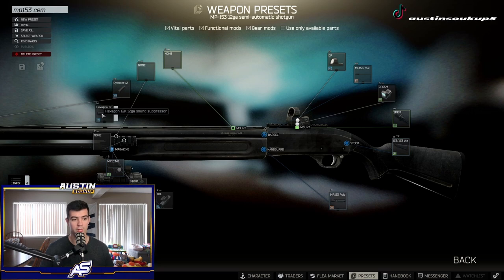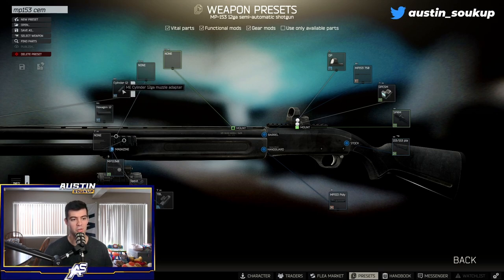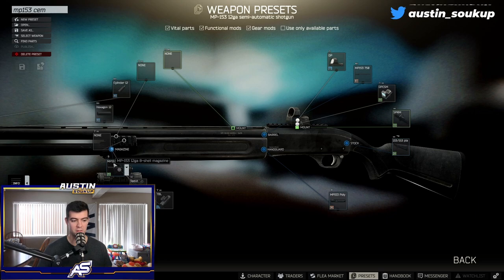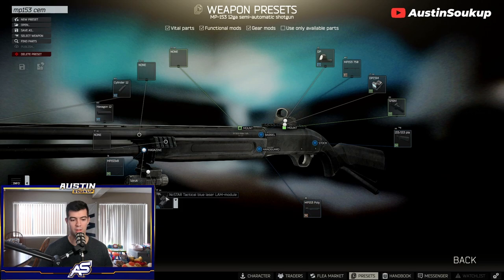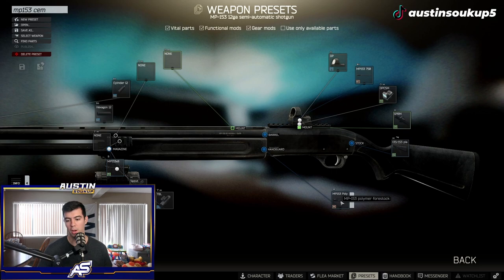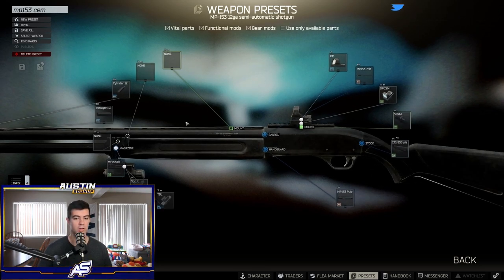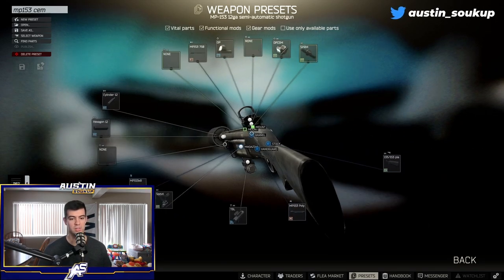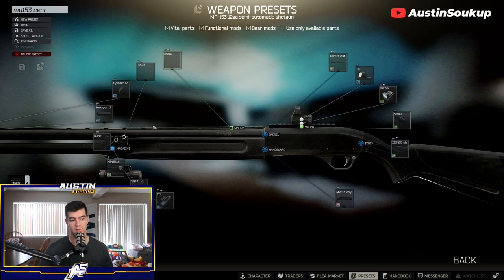The MP153 build has the 12 gauge sound suppressor — the Hexagon sound suppressor — the cylinder muzzle adapter, the H shell magazine for increased mags, the Sprut attachment so we can add a blue laser, the NC Star tactical blue laser, the polymer four stock, the plastic stock on the back, and the rail mount so we can add our favorite sight. On this one I use the Delta Point sight — it's a very clean sight and also fairly inexpensive.